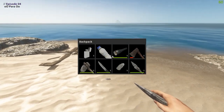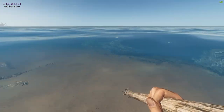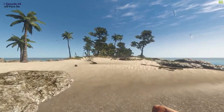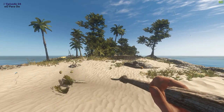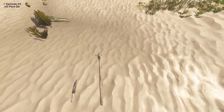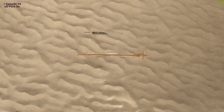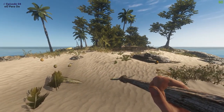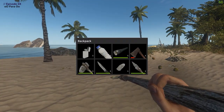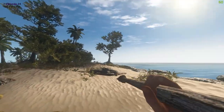So now with the spear we can actually go fishing. Let's jump in — there we go, got ourselves a little sardine. I don't like killing animals but you know. How do we get the damn thing off? I think I've got it — it's because my inventory is full. I'm going to get rid of that, bring my spear back up, yes I can right-click it. There we go.